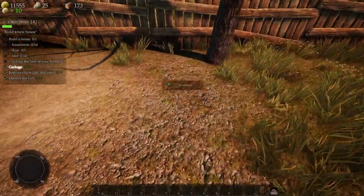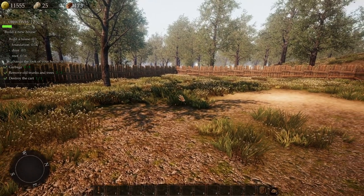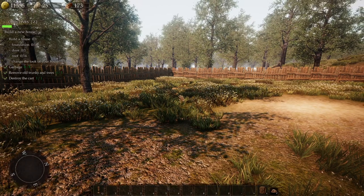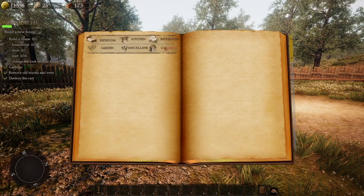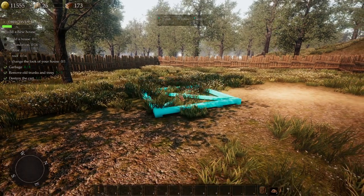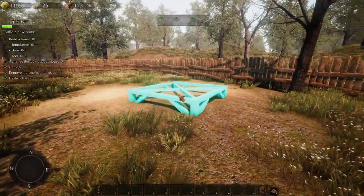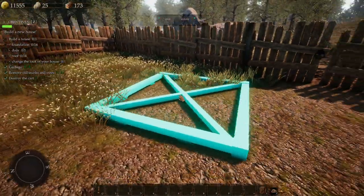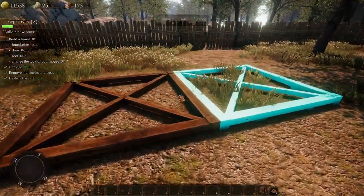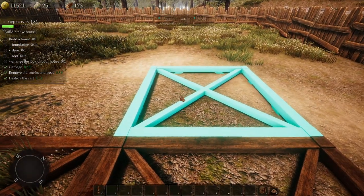One more piece of trash and I think we're good. So the foundation needs 14 pieces — let's go ahead and purchase those now and come up with a nice little house design. I want to get this a little higher up. You can try to square it off just a bit.